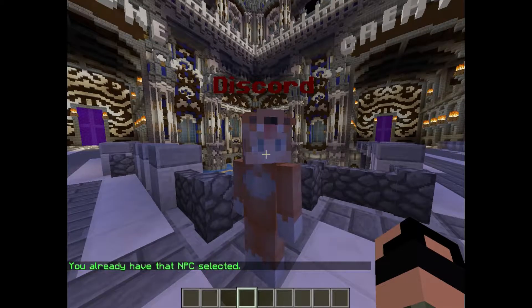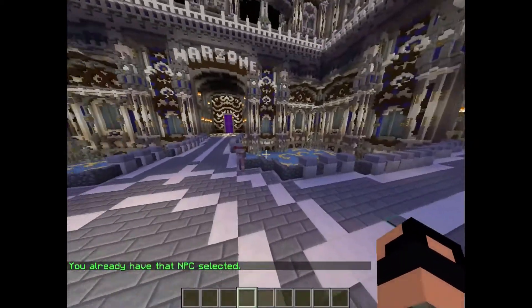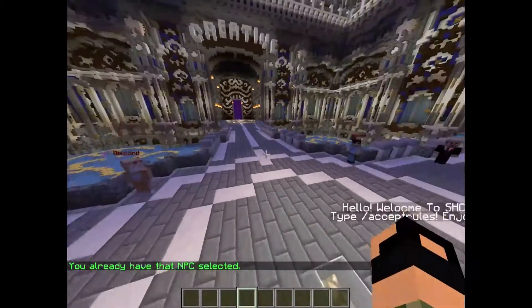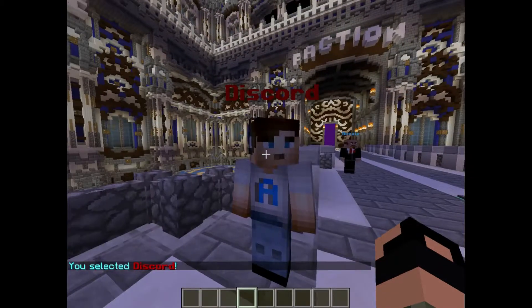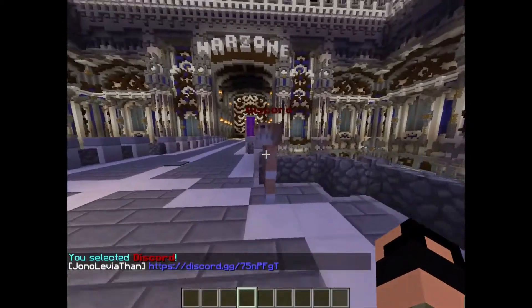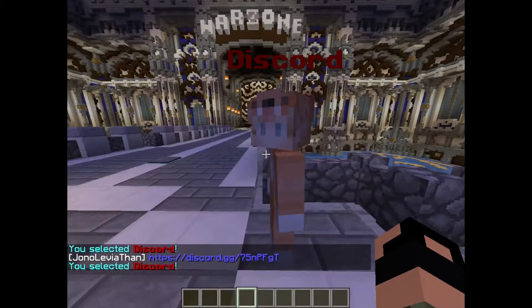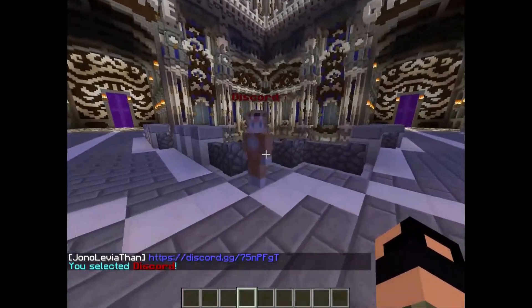It says you've already got this one selected. Now any NPC commands you type will apply to the selected NPC. If you want to work on a different one, go over to it and type `/npc select` again. Selecting is very important when you have multiple NPCs.